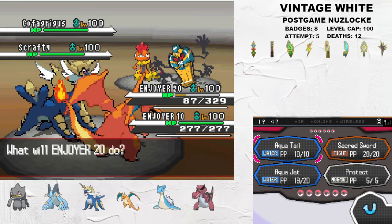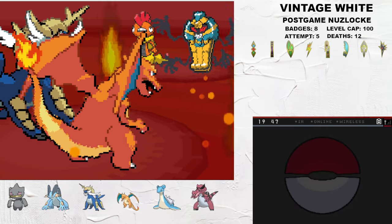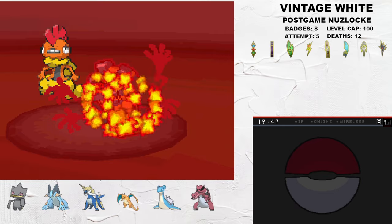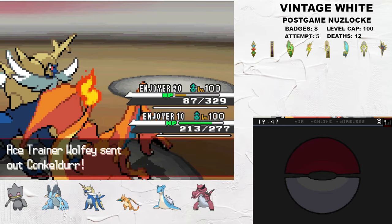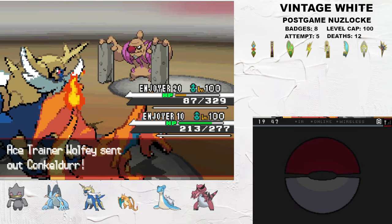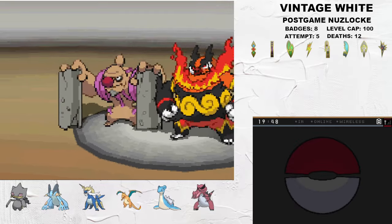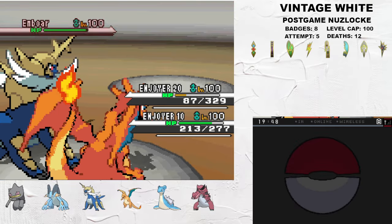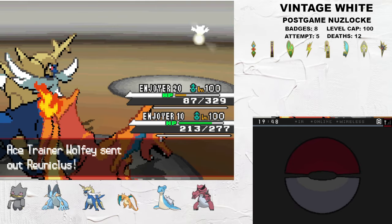Charizard is in the right slot, and its job is to break through the Ghost-Steel type Cofagrigus. Charizard fires off a nasty Blast Burn to take out Cofagrigus, and the boosted Sacred Sword takes out Scrafty. This baits in Conkeldurr and Emboar, who will both go down this turn. Conk dies to Flying Gem Air Slash, and the now Fire-Dark type Emboar goes down to a Sacred Sword.